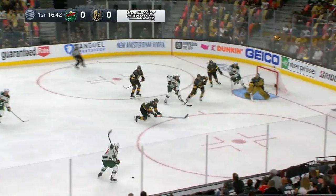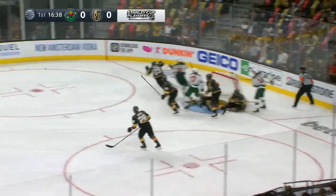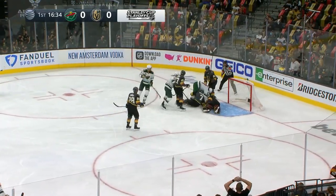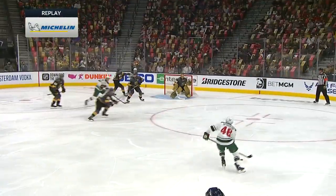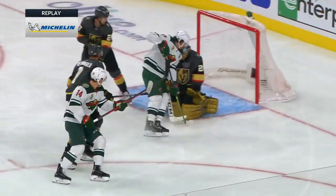Off this face-off. Suter to Jared Spurgeon — his drive, save Fleury. Rebound loose, down low. Scramble with the puck to the board. Suter with a drive and Fleury stopped that while he was down on the ice. It's a head-first dive as Spurgeon lets this go — he tucks his head in at least and that just goes by his helmet.